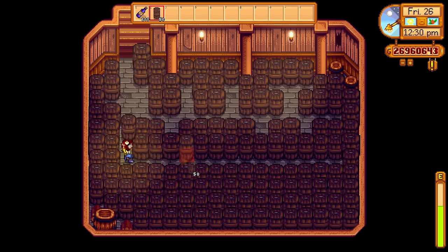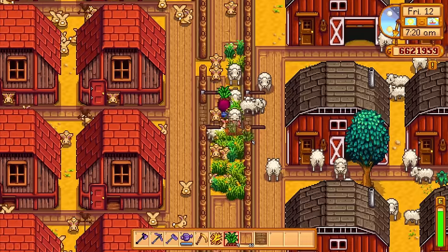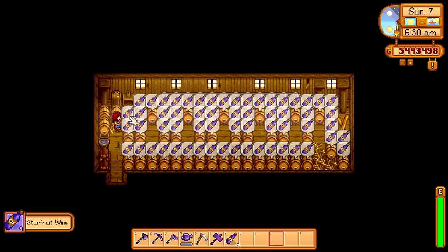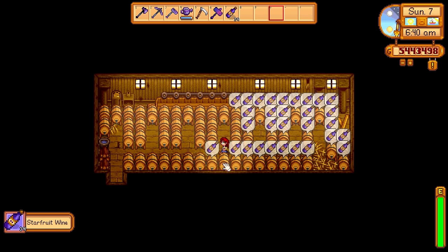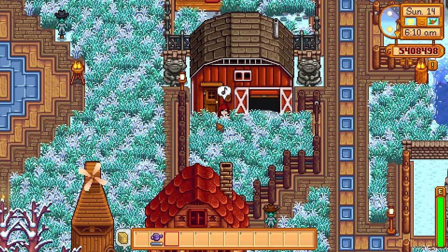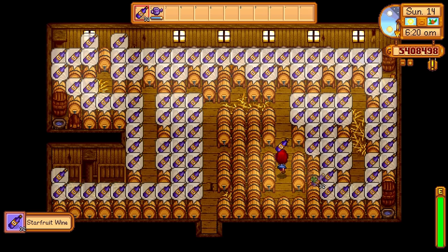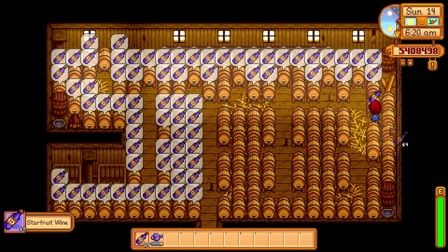Purchasing either the coop or the barn gives you the ability to buy farm animals like rabbits and goats. Most animals are profitable on their own, but there's an additional benefit: we can fill these buildings with processing machines. The deluxe coop can fit 60 processing machines, while the barn is much bigger, allowing you to fit 136 processing machines. This means a deluxe barn can house your animals while also providing the same interior space as a deluxe shed.